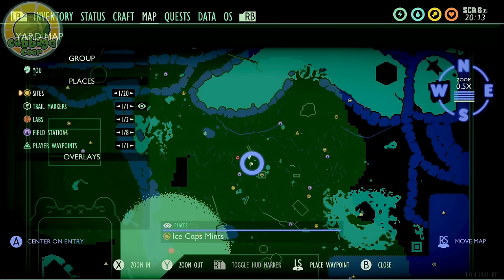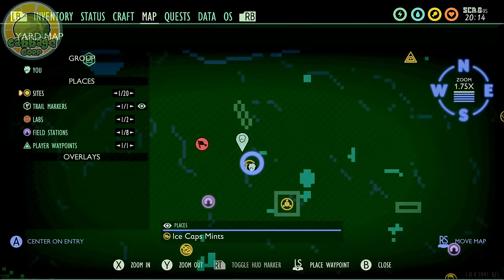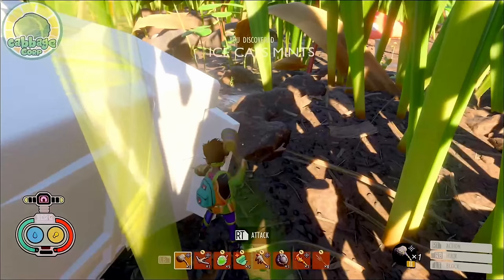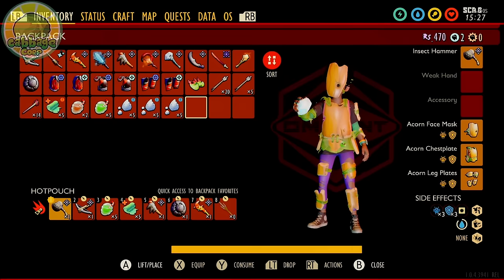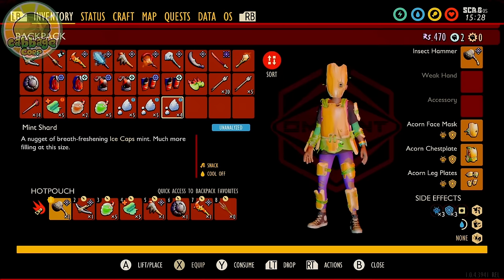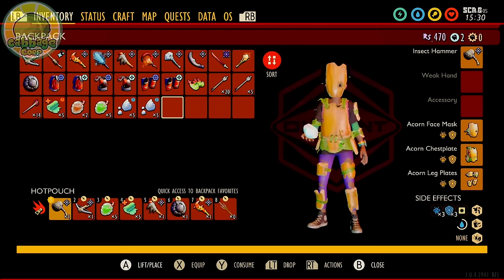You can easily unlock Fresh Defense by heading to the ice cap container on the map. Open it with the tier 2 insect hammer and bust the mints inside. Rank one is unlocked by eating just one mint, rank two by eating five, and rank three by eating ten.